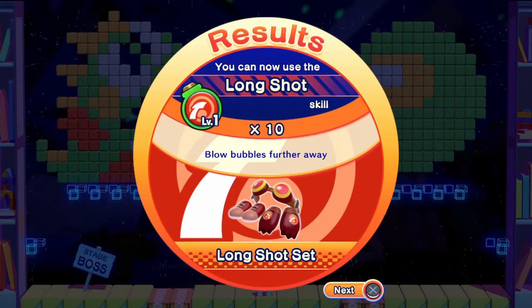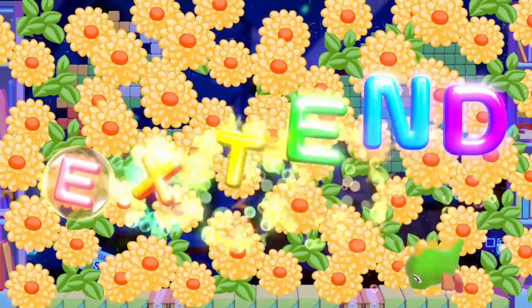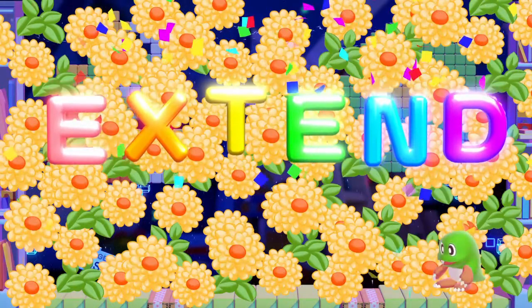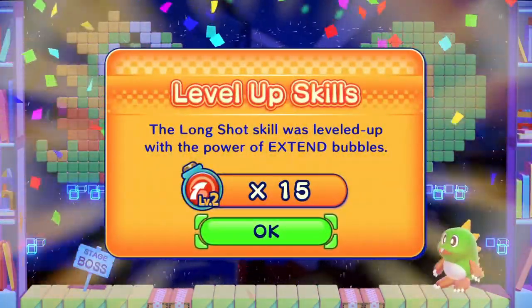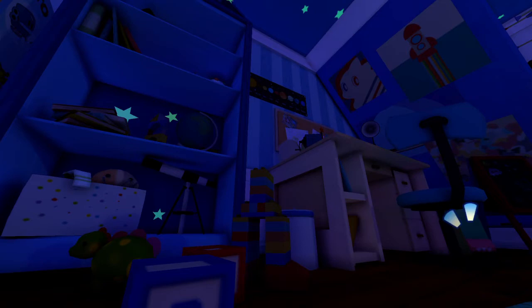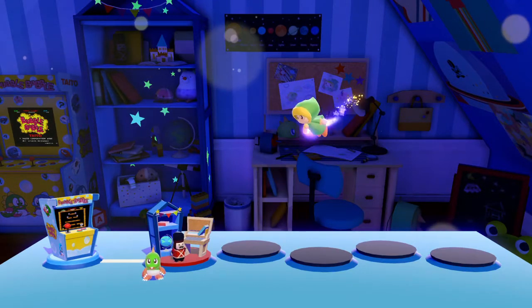You got an item - Long Shot Set. Blow bubbles further away. Always handy. Extend. What does this give me? Level up skills. The long shot skills leveled up with the power of extend bubbles. Fantastical. Where to next? That's what I say. A bit of loading in. Score added to ranking - that's uploading scores. And off we go to where we're going to next.